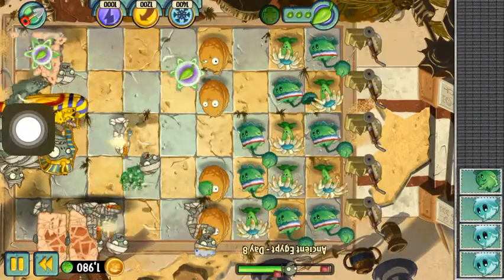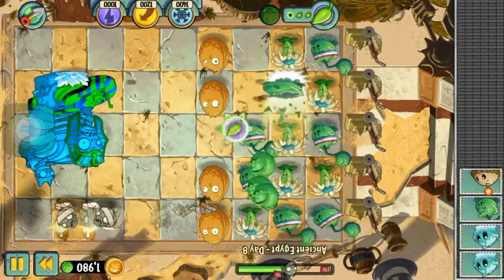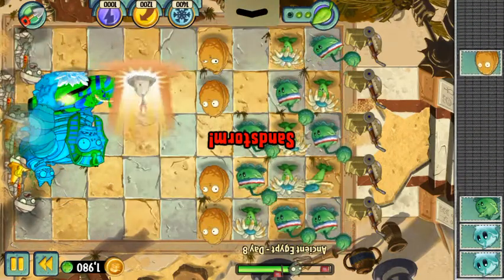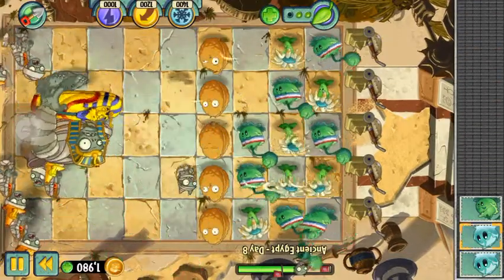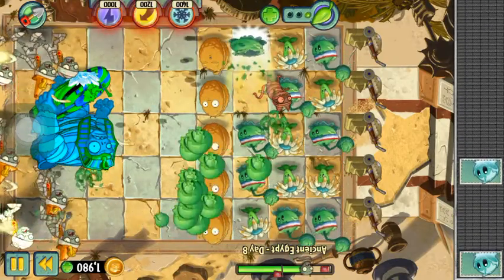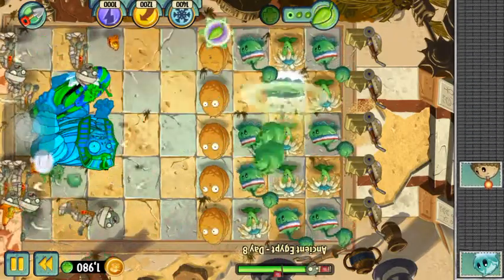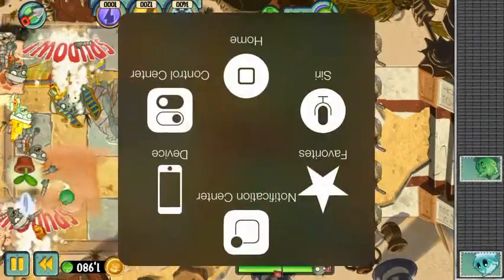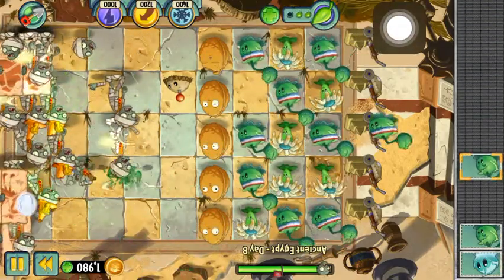Oh my god — we got a Gargantuar! Use that. Stop. There. There. This thing is — there. No, stop. Go there. Do that. And then just do that. And then do that. Oh, yay — I killed the Gargantuar! I think that means I win, by the way. Oh, it doesn't — I still have to survive these guys.